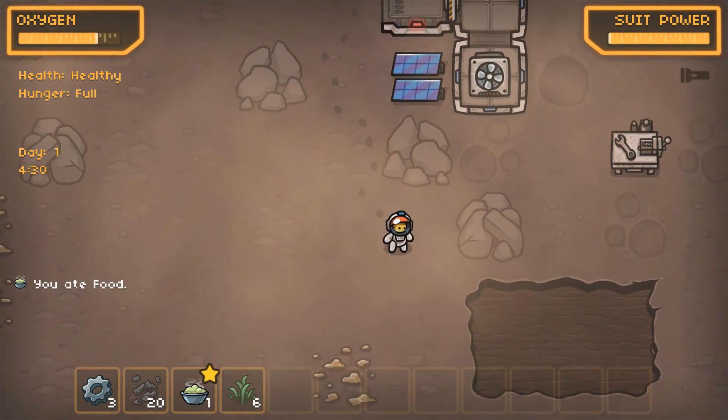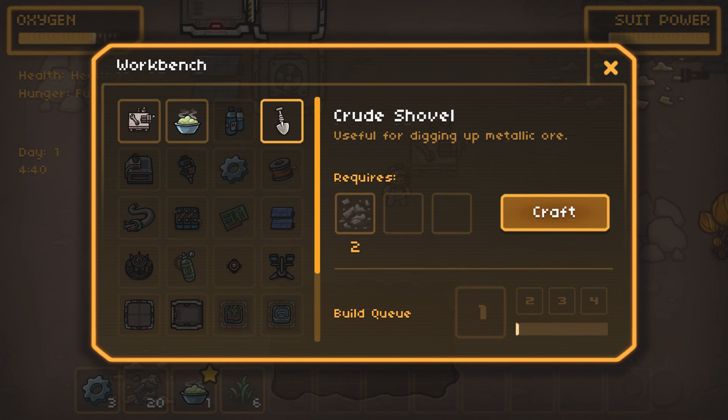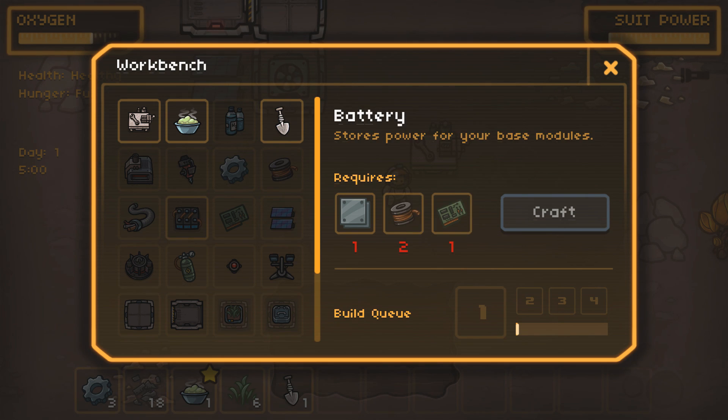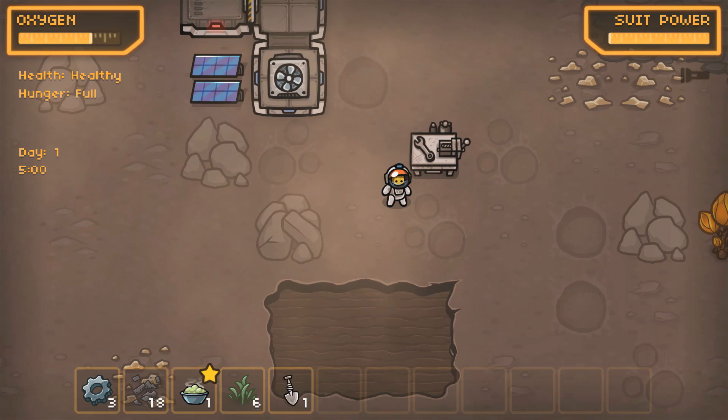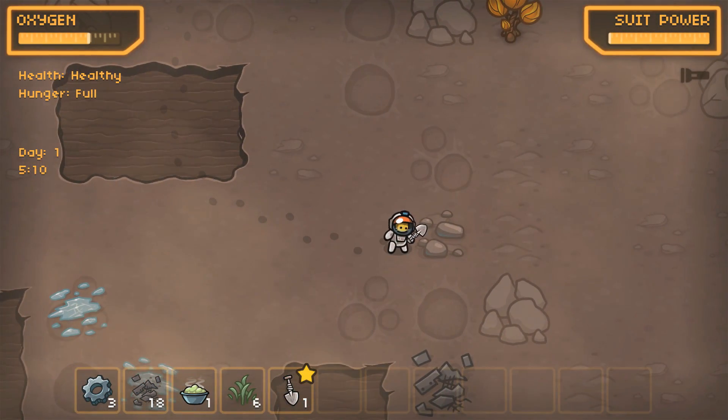We're hungry right now. We'll eat some of this cat food — as I understand it, cats very much like cat food. We've got a shovel right there. That's pretty sweet. How do I make this thing? I got a steel plate — that right there needs steel plates, and that needs steel plates as well. So I'm thinking we need a smelter next. Let's go find some rocks.